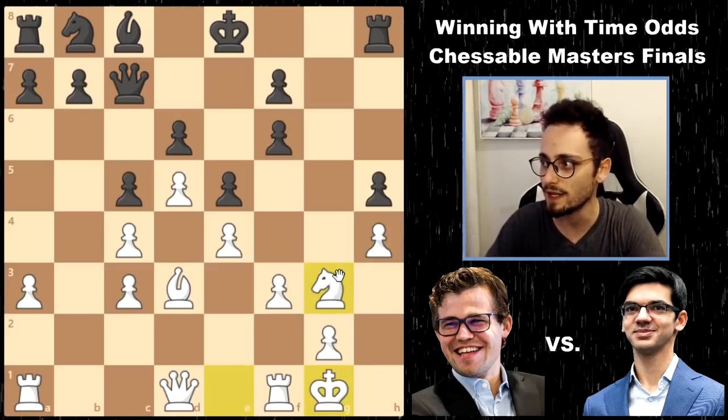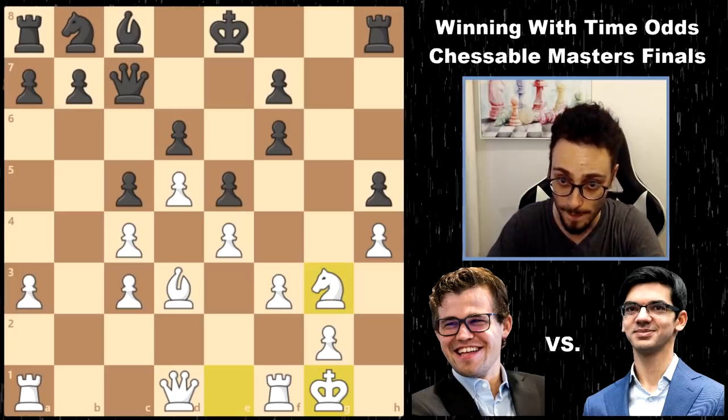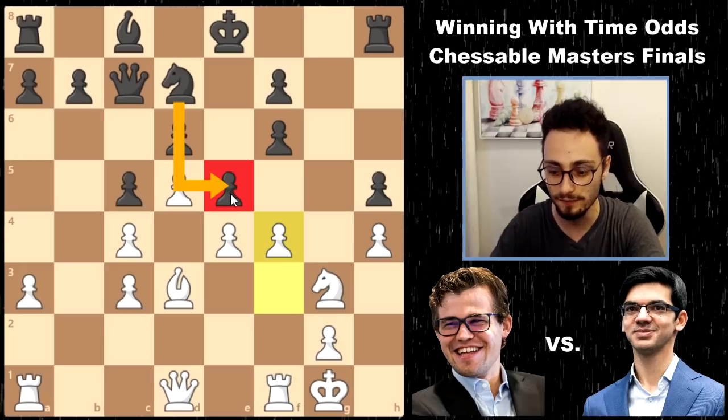Castles. And the idea is to go f4 and use this open file, use these open lines. In any closed position, you are looking for a pawn break, and the move pawn to f4 is extremely strong. Knight d7, pawn to f4 - even though that will allow the knight to get there.